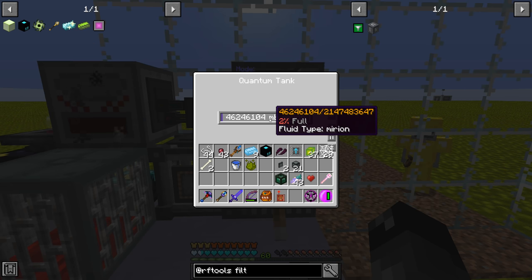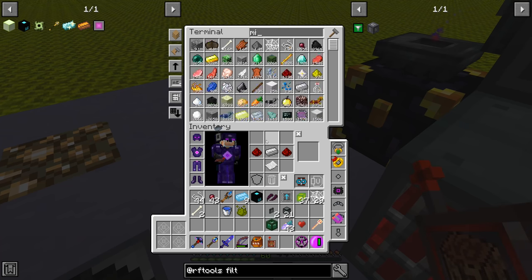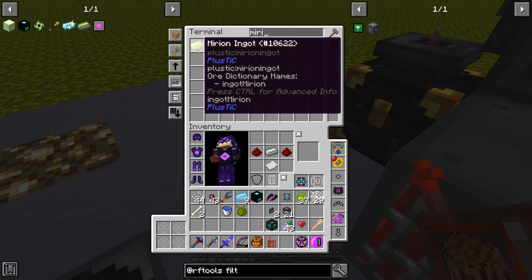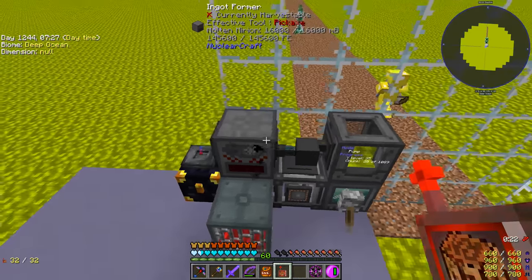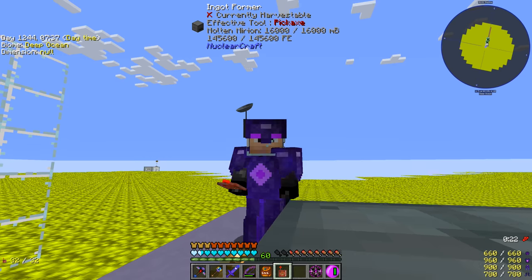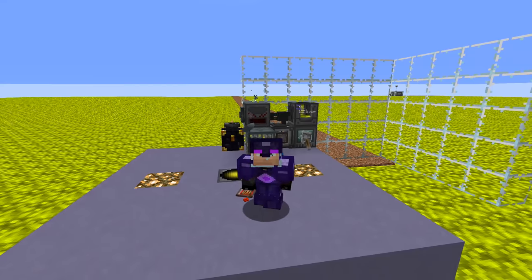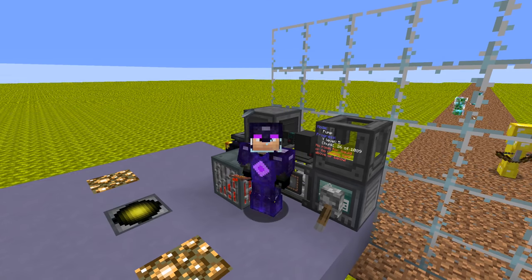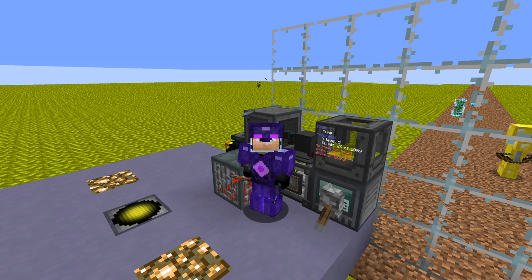We have quite a number of buckets ready and the quantum tank is at 2% full with about 1,800 ingots collected. We still need around 18,002 blocks total for both singularities, so we'll need to figure out either more ingot formers or a faster conversion method. There's also an error appearing: 'no room for liquid, no usable tank above or below' — we may need to adjust the Y level down to around Y30. These are things to figure out for next time.